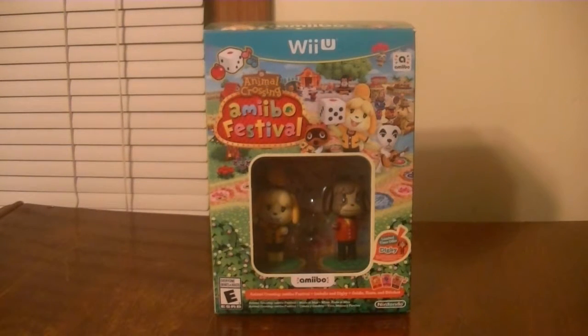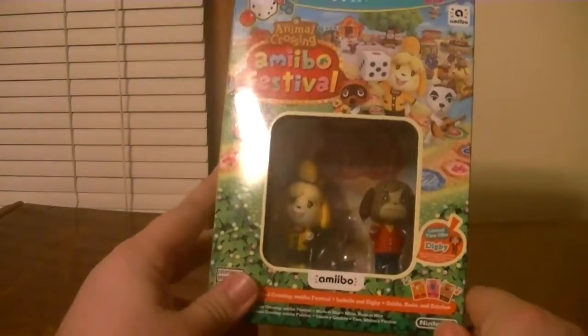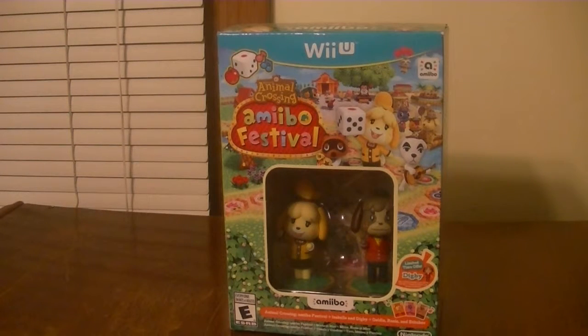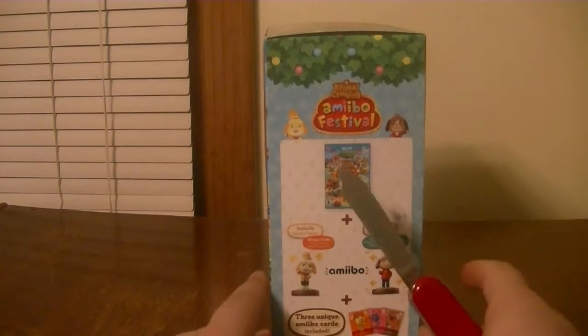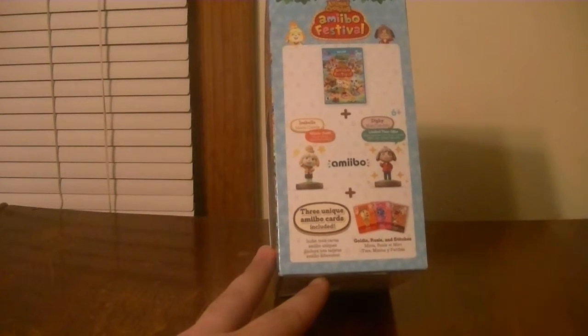First off, we're going to be unboxing the special Amiibo Festival game, as well as the bundle that comes with it, which includes Isabelle and Digby as Amiibos. Now, I know a lot of people don't care for this game too much because it requires Amiibo to play, but I was kind of excited for this because it reminded me of Mario Party, and this would be a fun game to play with my girlfriend since she really likes Amiibos and Animal Crossing. As of right now, you can only get this game via the bundle itself. It comes with the game, Isabelle, Digby, and three special Amiibo cards, which I unboxed in the last Animal Crossing unboxing we did — Happy Home Designer.